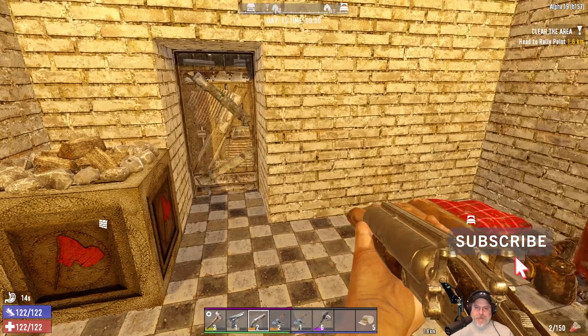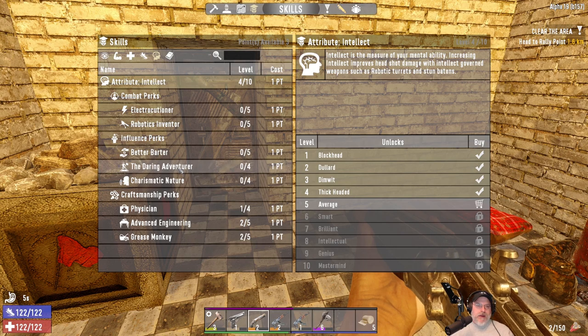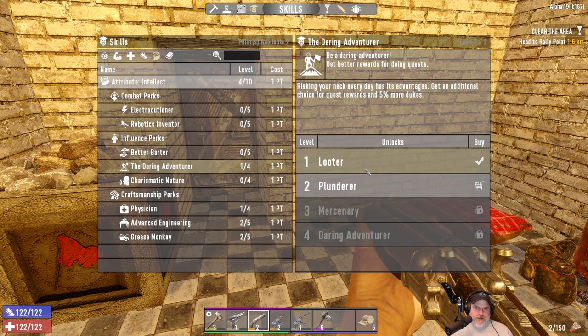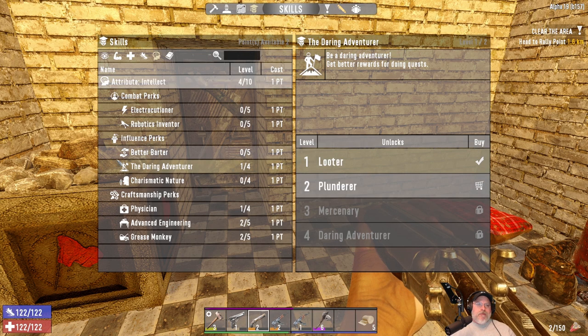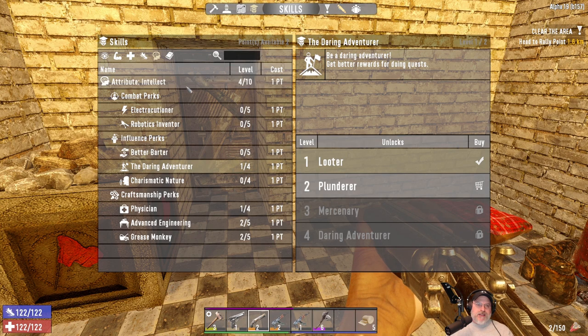We have three points to spend. We're going to put a point into Daring Adventurer because that gives us an additional chest as a quest reward and five percent more dukes. I'm not going to bother with Better Barter because typically by end game I have so much money I don't know what to do with it, and I never put points into Better Barter - it's just not necessary for the way I play.